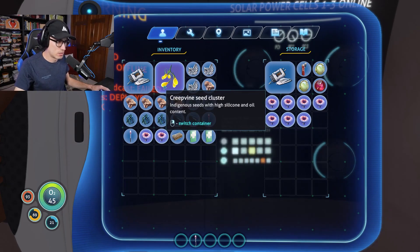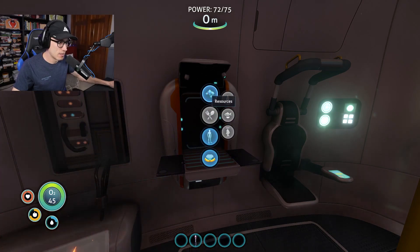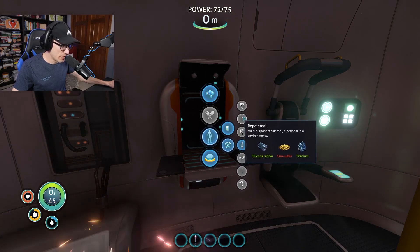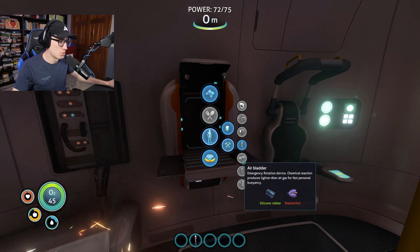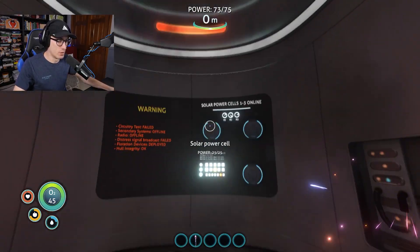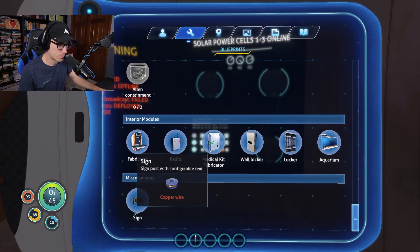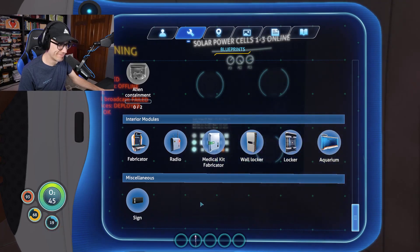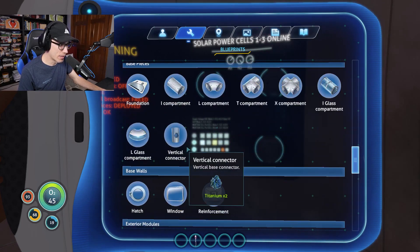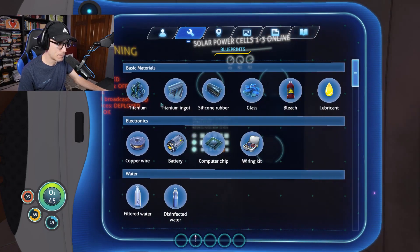I keep hitting the wrong button. We could make... what is it we need for this thing? Cave sulfur. I'm not gonna be able to do it at night, though. Do we know how to make that thing, whatever it's called? I can make a sign — that's great. I can make a radio, even though my radio is broken?